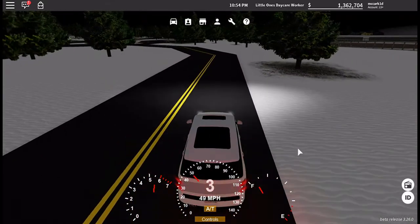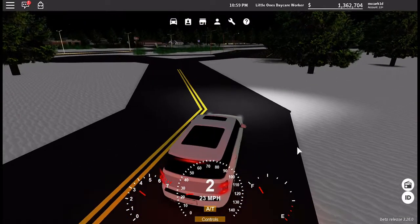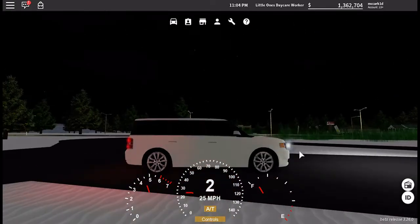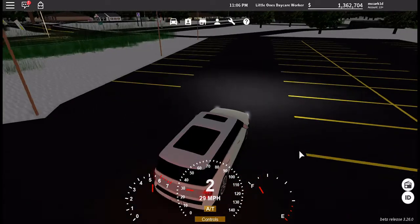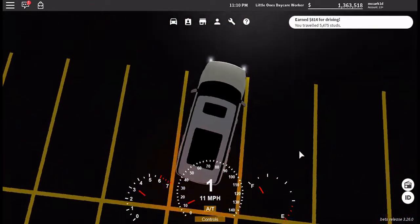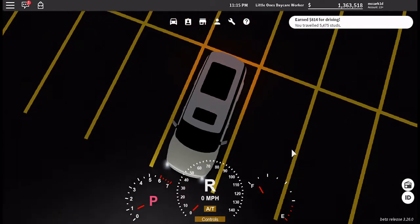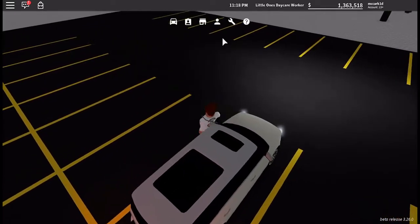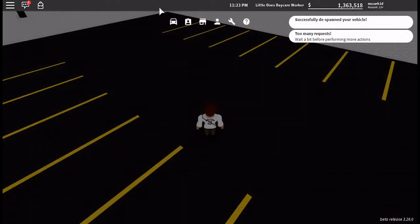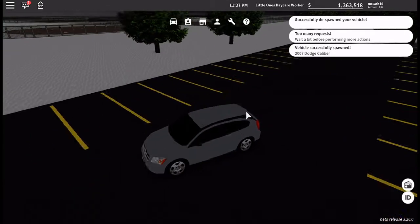I'll now drive into this parking lot and show you. These cars don't seem to be low either, so you won't have any problems scraping on the driveway. These spots are pretty tight but you fit perfectly. Last but not least, we have the 2007 Dodge Caliber in silver.